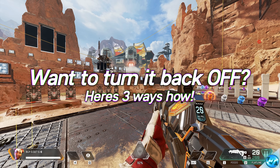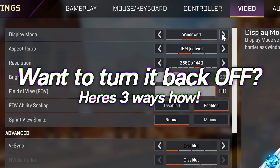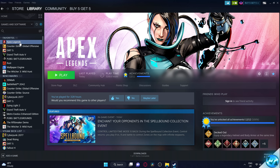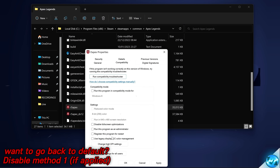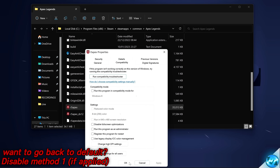If you decide that full screen exclusive mode isn't for you, the easiest way to turn it off is to use an alternative display mode such as windowed borderless. To fully disable this and revert to stock settings: if you applied the EXE fix, find the application for the game, right-click, Properties, Compatibility, uncheck Disable Full Screen Optimizations, uncheck the High DPI Scaling Override, OK, Apply, and OK.